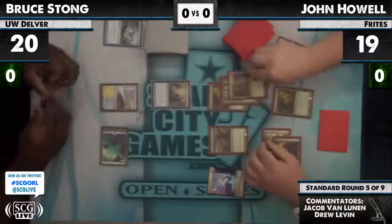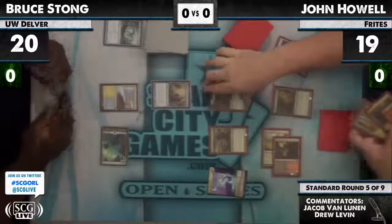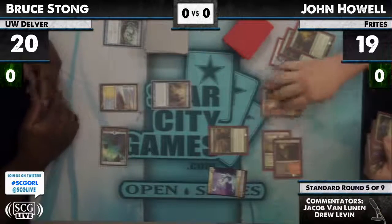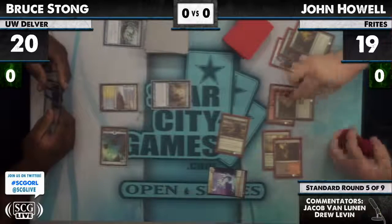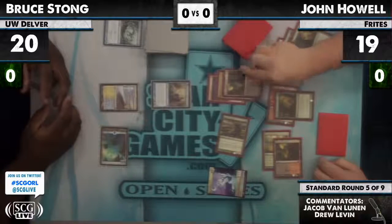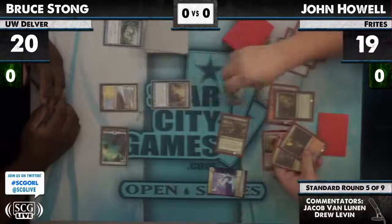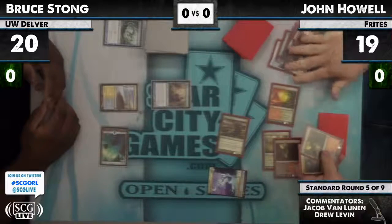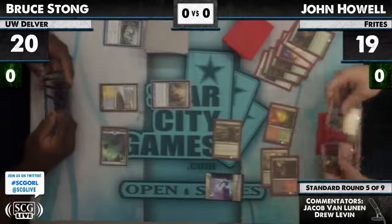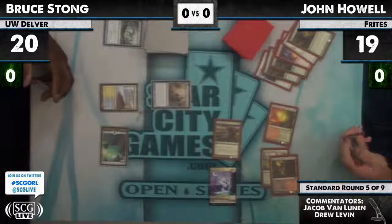Bruce has no Mana Leak mana open right now. Finds a Forest and what I believe is a Shimmering Grotto with Copperline Gorge. He has four Shimmering Grottos in this deck. I think they're good in this deck — I would also play four Shimmering Grottos. He has a Gavony Township as well; I would actually probably play two of those. His mana base: four Copperline Gorge, four Blackcleave Cliffs, four Razorverge Thicket — all the non-blue Scars duals — four Shimmering Grotto, five Forest, one Mountain, one Plains, one Gavony Township.